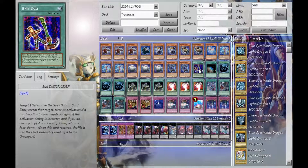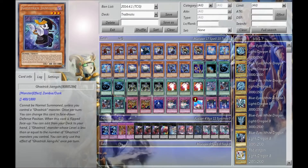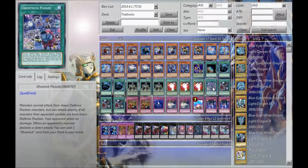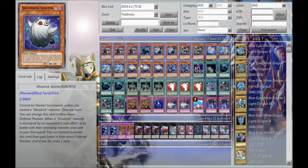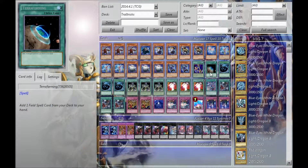One Bait Doll — if I hit a trap it's an MST most of the time, and it's just a generally fun card to mess around with. One Terraforming, because basically the only way to get House is to either draw into it, have Parade's effect go off — and I only have one Parade — or get Stein to go off, and he's only 1600. So if I don't have House, it's hard for Stein to get his effect off. Terraforming is necessary.